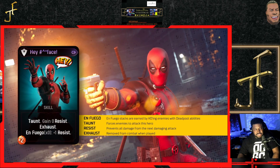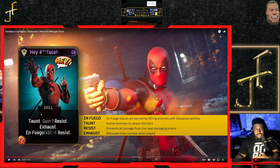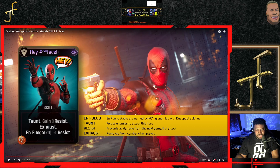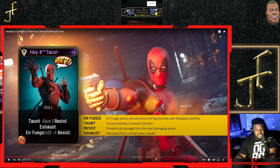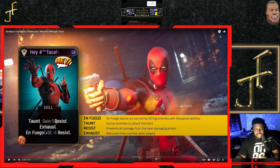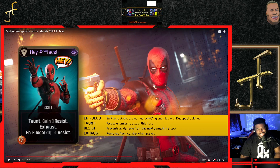When you have the meter full, it'll show you how many bars you have based on how many enemies you've defeated. Like if you had two bars full of Enfuego — meaning you defeated however many enemies it takes to fill it — each card has a different point value it adds depending on how many Enfuego stacks you have. So if the resist number was two and you had two Enfuego stacks, it would be plus four resist. That's how it works.